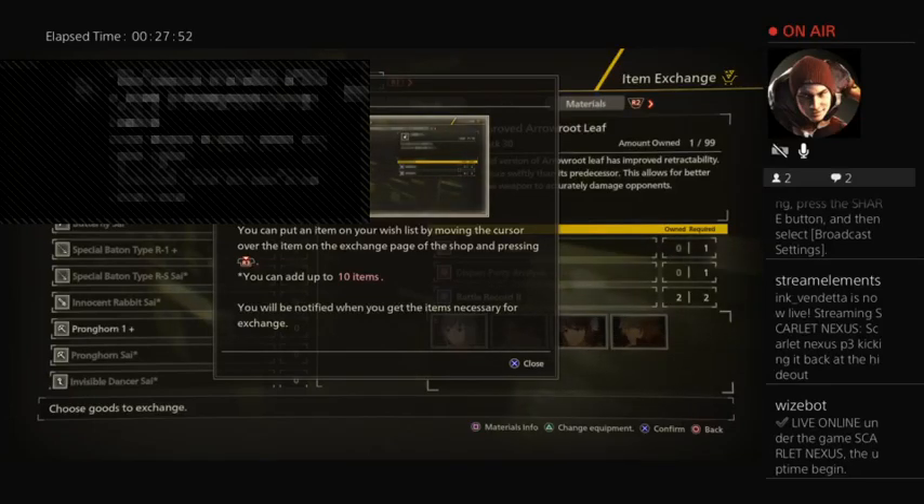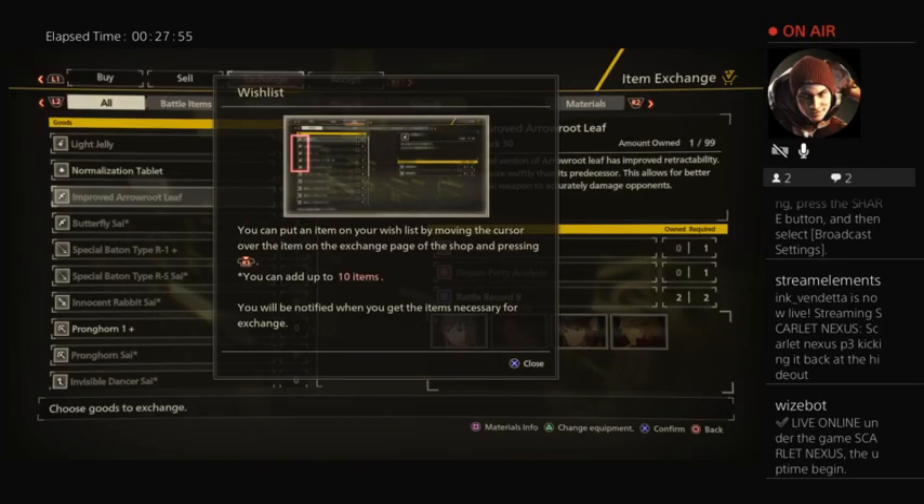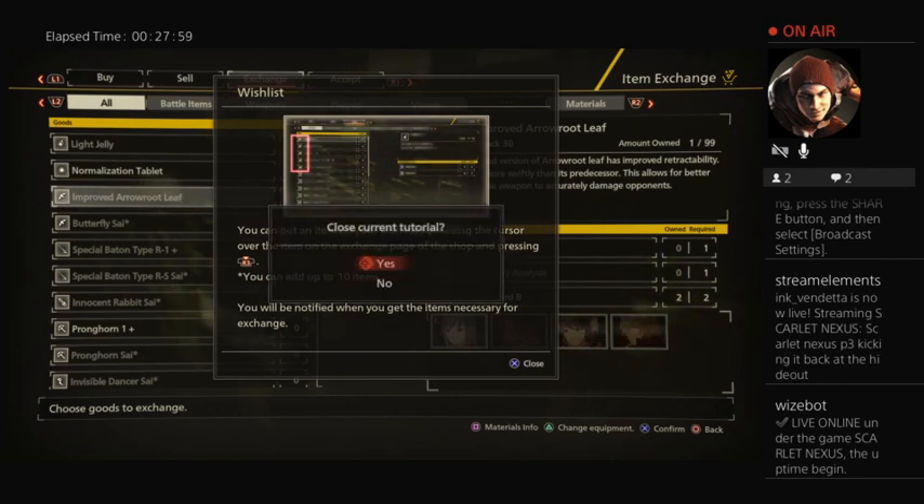So again, exchanging the exchange system — you put on that when you wish to move the cursor over the item, you can add up to that and it will modify the item. Wow, that's really good.